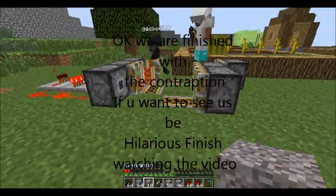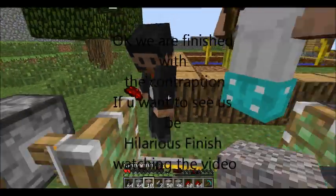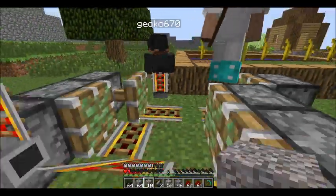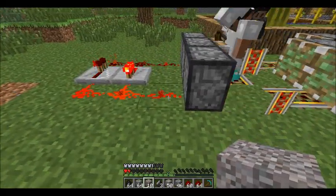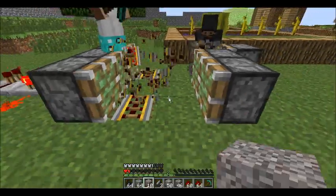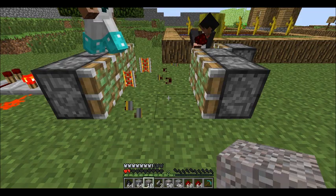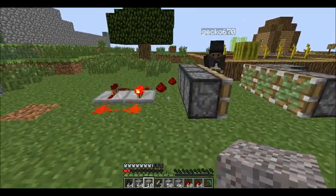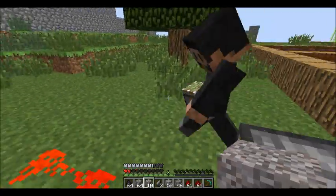We haven't tried it with normal rails yet. You want to try it? Yeah, let's try it with normal rails. Do I just destroy this one thing right here? Yeah. Show normal rails — I think I have some in my chest. I have 63 powered rails here, I'll go get them out of my chest.